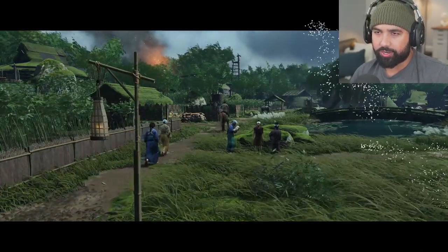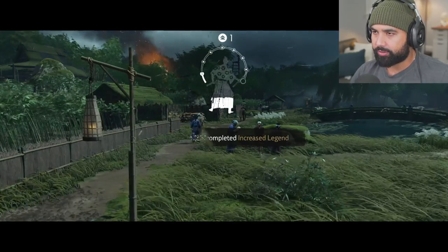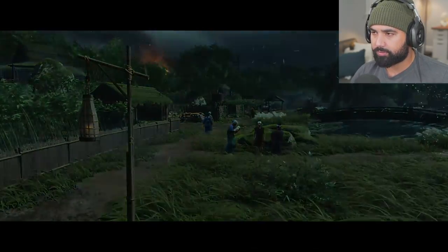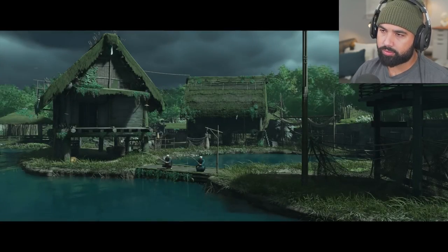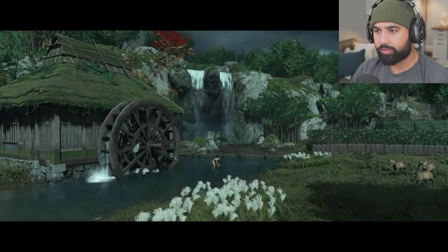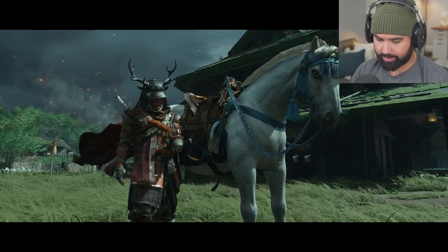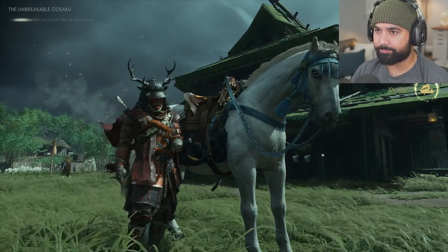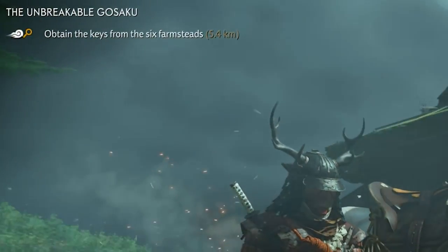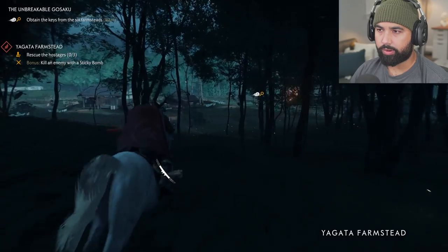Koshimizu farmstead — see, it starts to look a little bit better. The weather obviously has a big impact, but still. Now they're fishing and living their good lives, bathing, got the little water mill and everything's fine. Obtain the keys from the six farmsteads — now we have to go 5.4 kilometers. Here we go, the Yagata farmstead.